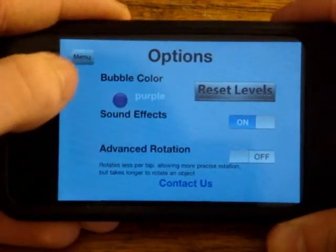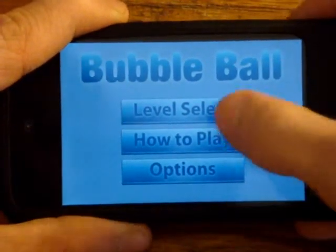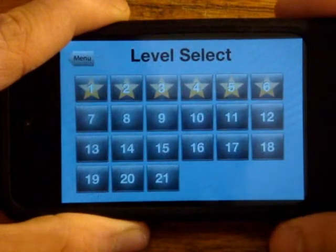I'm going to do purple because purple is a pretty cool color, and then how to play is just really simple — I'm going to be telling you that when I'm doing the gameplay.